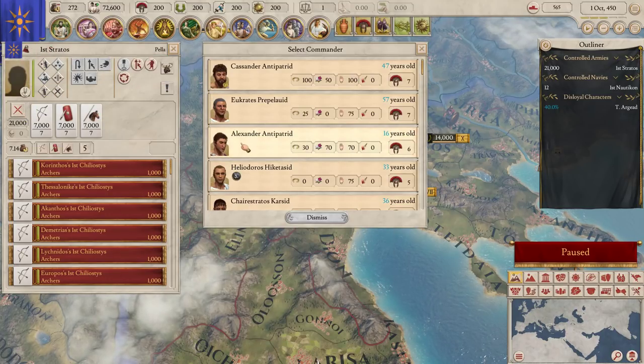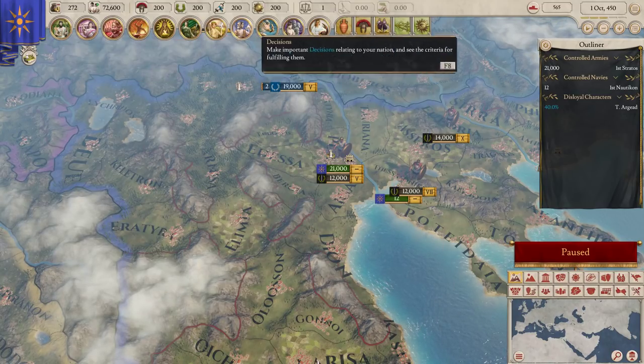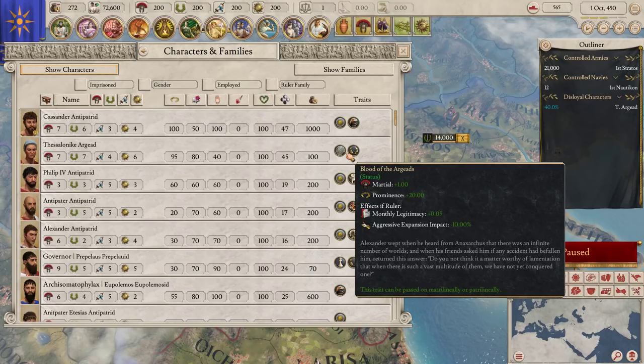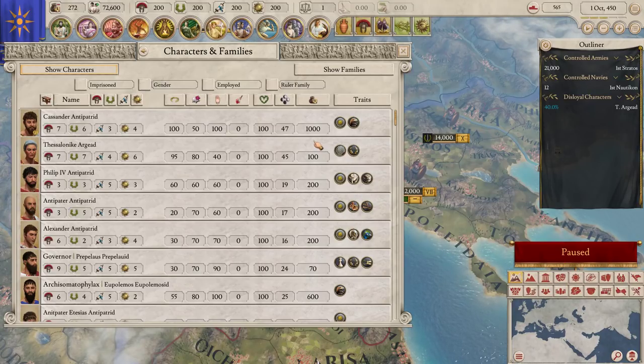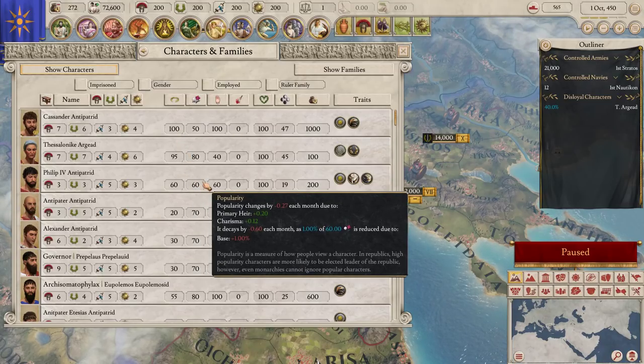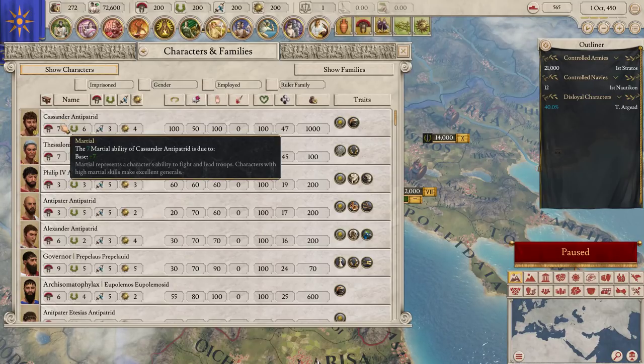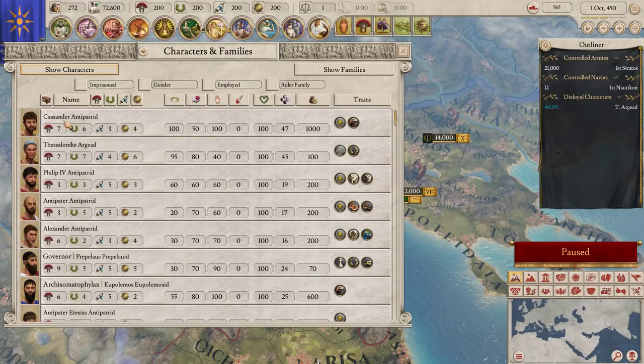You want to begin by looking at your troops and probably putting a commander in place. You can click that little button to add or change commander. When you think about characters - and you can get a list of all characters here - there are important elements to any given character that will apply to whether you want them as a general, put them in a position of government, or try to minimize their power. A lot of decisions. This is where the game is most like something like Crusader Kings 2.